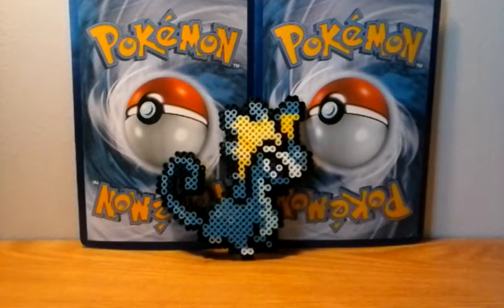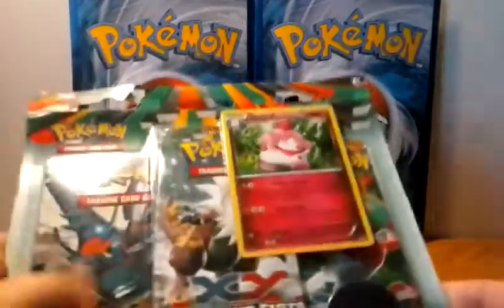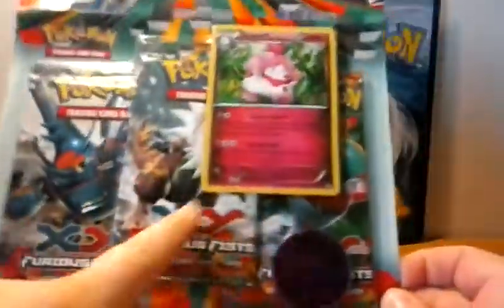Hey YouTube, this is Pokemon Diva. Today I will be opening up my third Slurpuff blister pack. It's got three Furious Fists packs in there, as well as this really cool Genesect coin.